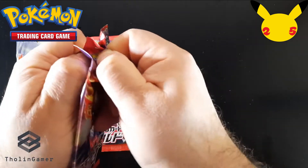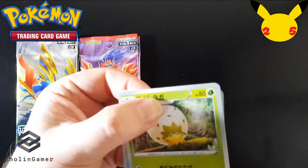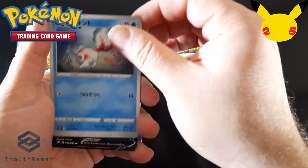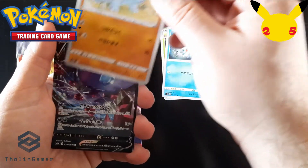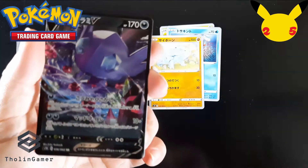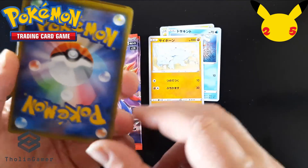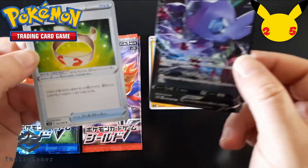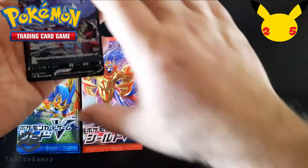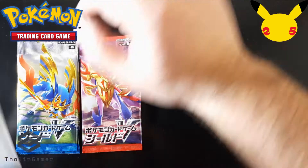As mentioned, you will find five cards in each booster when compared to the 11 in Western releases. The card trick is a bit different here, so I'm going to go straight to the cards. These are the common ones, and the first pull we got is a very nice Sableye — nice artwork. On the back you can see the difference; it doesn't have the same card back as the Western version of the Pokemon trading card game.